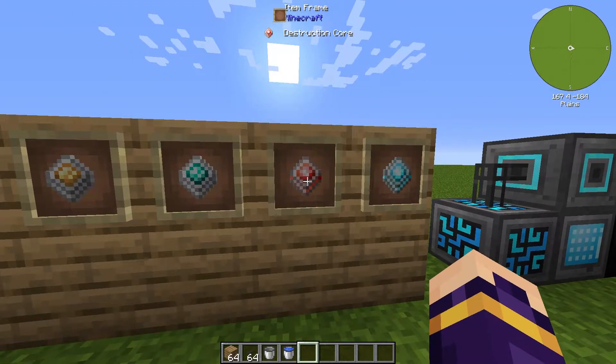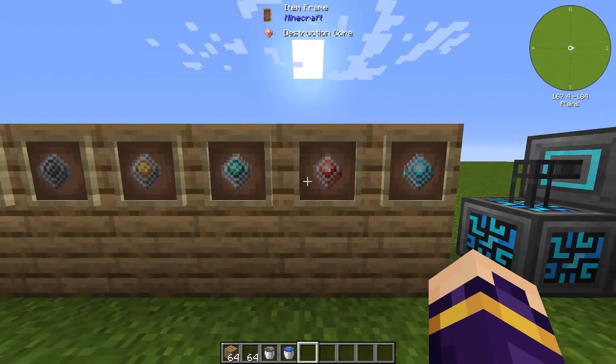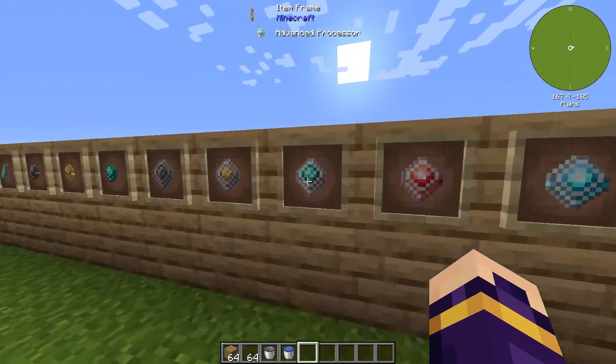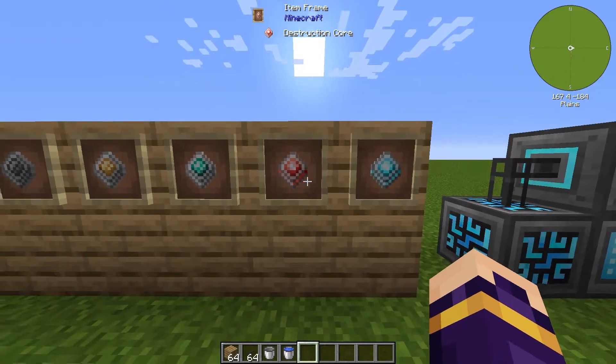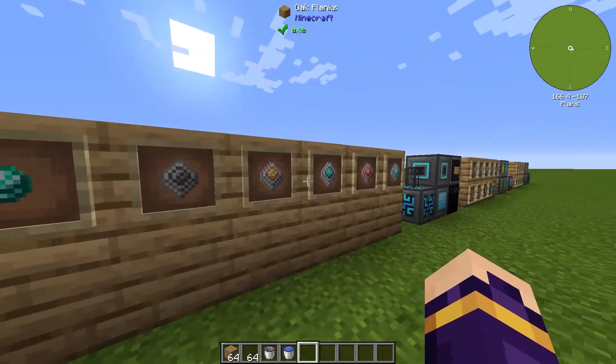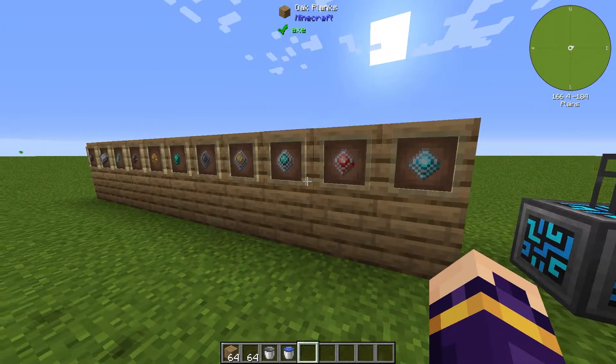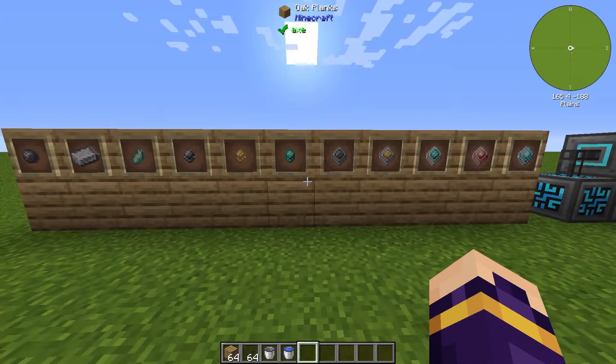Finally, we have the destruction core and the construction core. These are more advanced versions of the processors and are also a base crafting material you're going to need a lot of. They are made using the processors, so they're basically another tier up. To get started in this mod, make sure that you have lots of all of these materials, and at the very least lots of the raw materials required.